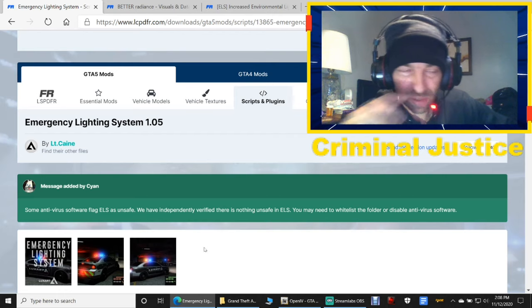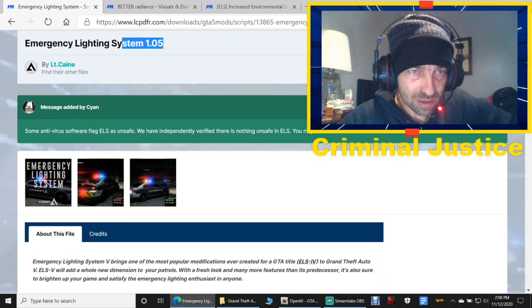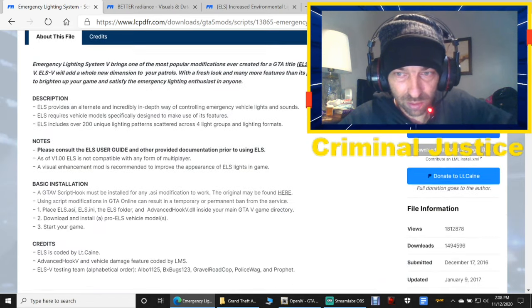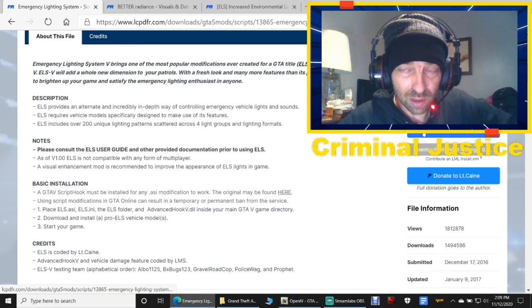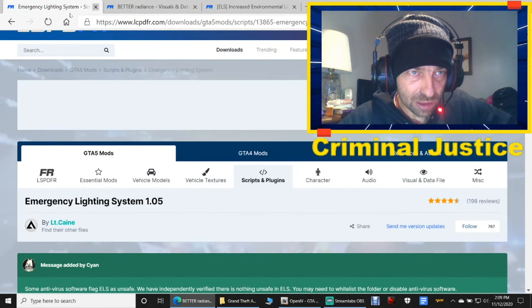We're going to scroll down right here — this is ELS Emergency Lighting System 1.0.5. You're going to have to have this for this to work. Go down and download the file right here. Just put it somewhere where you know how to get to it. After you get that one downloaded, move on to the next one.